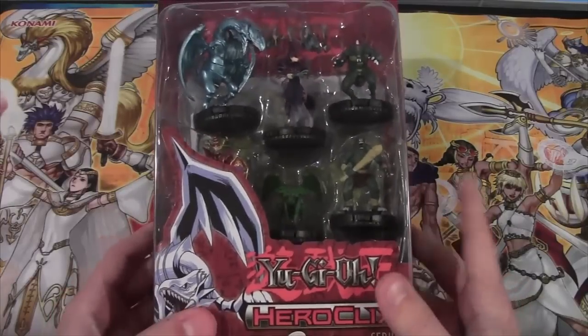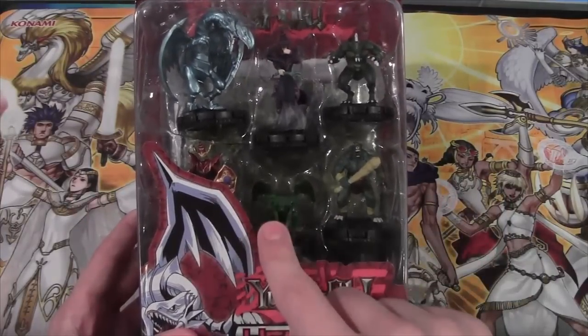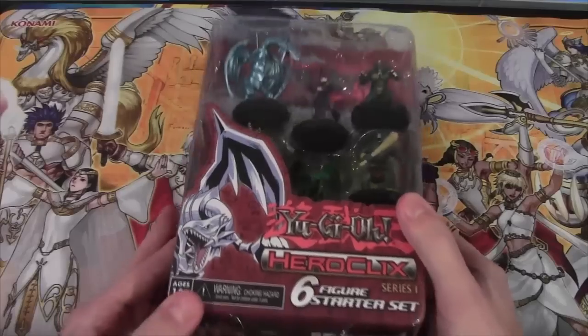I can't remember them all off the top of my head. But of course, they have the starter set — I believe it's for two players — and you have Breaker Magical Warrior, Feral Imp, Tatumi Giant, Death's Feral Imp, Dark Magician, and of course Blue Eyes White Dragon. So let's open this up.